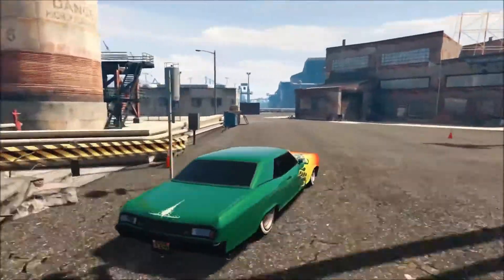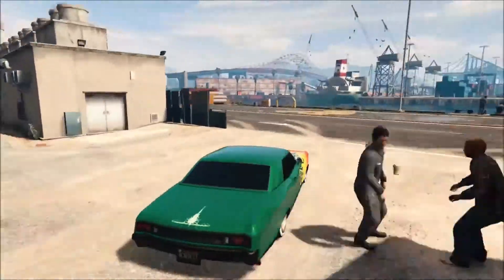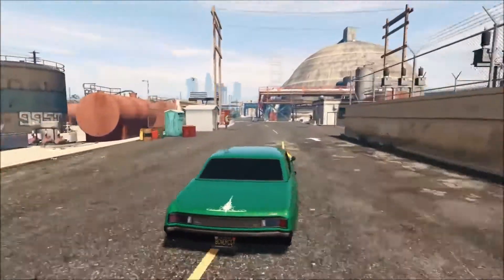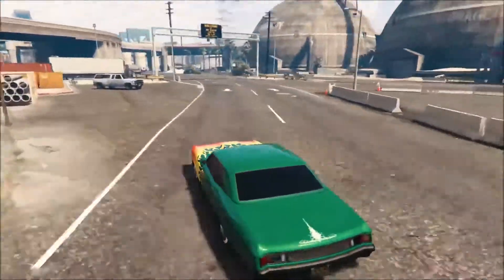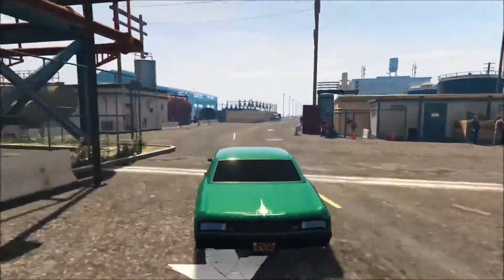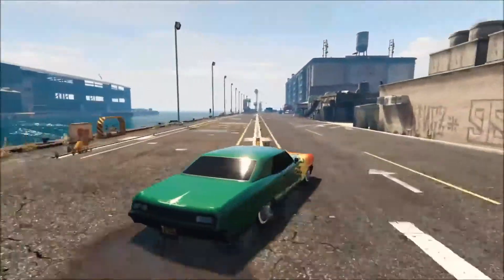The Buccaneer Custom can be purchased from Benny's Original Motor Works for $390,000 and it can be stored in the garage. This vehicle can be customized at Benny's Original Motor Works. This is a custom vehicle which can be obtained by first buying the standard Buccaneer for $29,000 and then upgrading it to the custom variant at Benny's Original Motor Works for a total of $419,000.